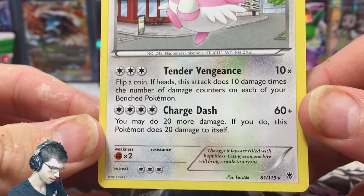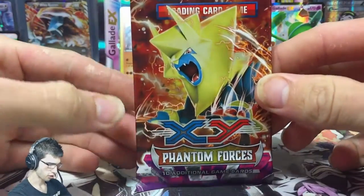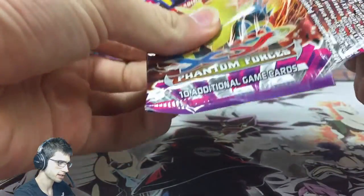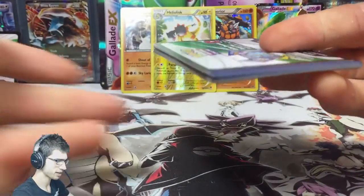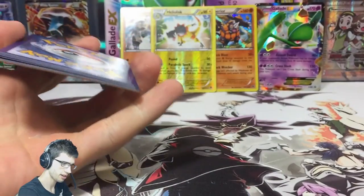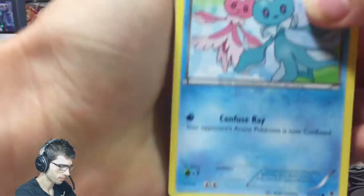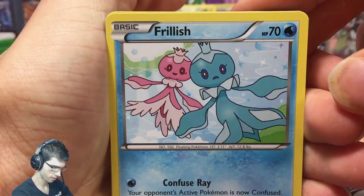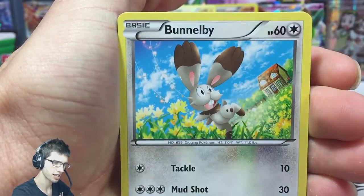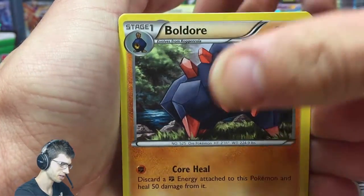Blissey has Tender Vengeance and Charge Dash. And now the final pack of this Gladi EX promo box. I didn't even expect to get a holo when I first picked this box up, so it's been crazy. I have noticed in these boxes that the newer packs — like the most recent set — don't usually contain the holos, which is pretty strange.